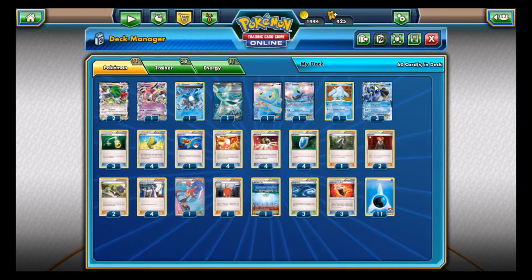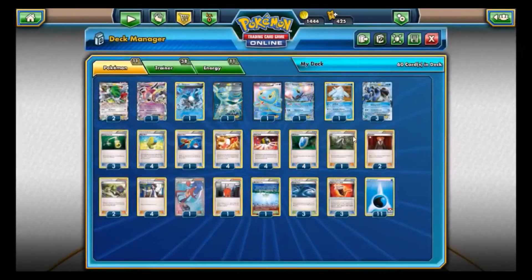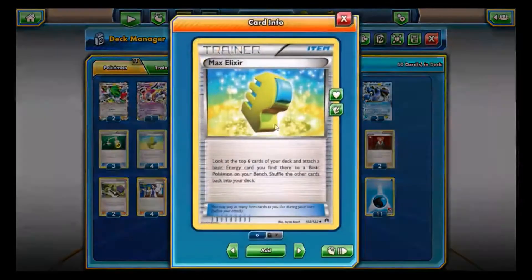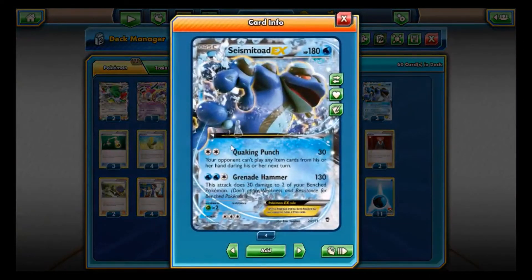We're going to hop into this by taking a look at Seismitoad EX. Seismitoad EX has Quaking Punch — your opponent can't play any item cards from their hand during their next turn — with a base of 30 damage. So your opponent can't play cards like Battle Compressor, VS Seeker, Ultra Ball, Trainer's Mail, or Max Elixir. Seismitoad is going to be shutting down a lot of that stuff.